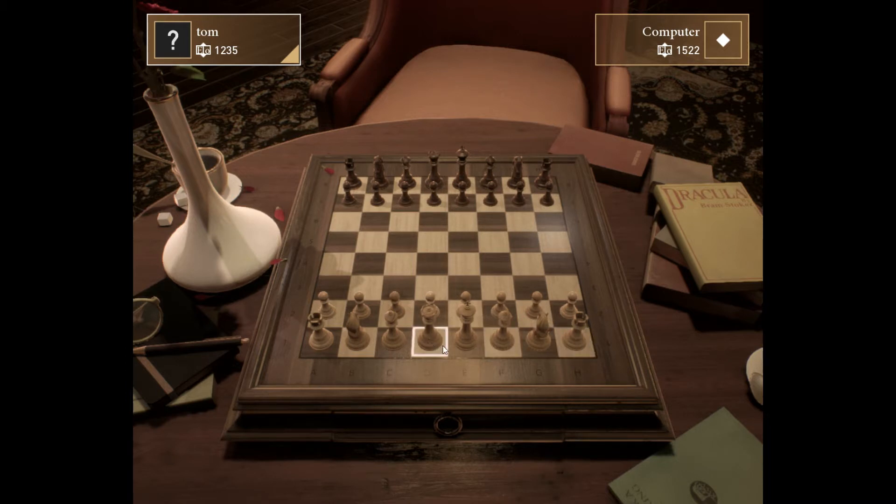When setting the board up, whichever side you're on, you should have a white square in the lower right corner. Your queen — which is this piece, the most powerful piece — should always be on the square of your colour. Because we're playing white, she is on the white square. Beyond that, it's queen and king in the middle, then the bishops, then the knights, then the rooks — also known as castles because they kind of look like towers — and the pawns all in front.